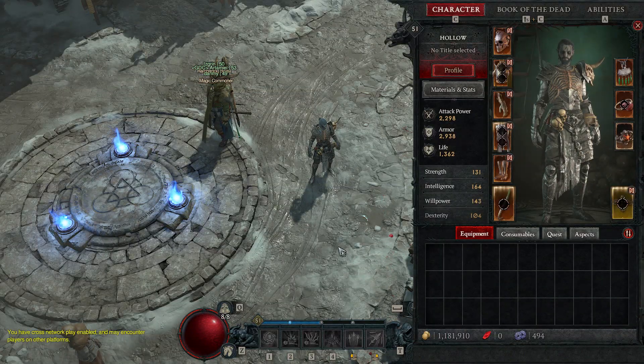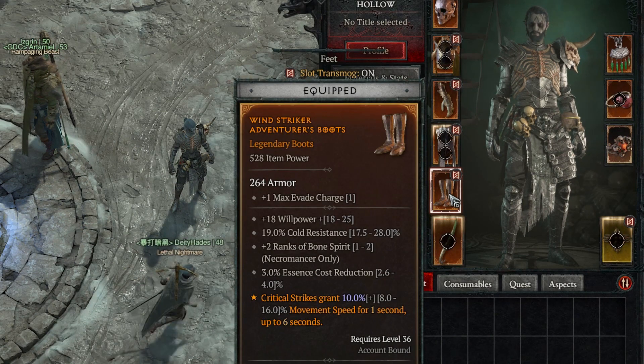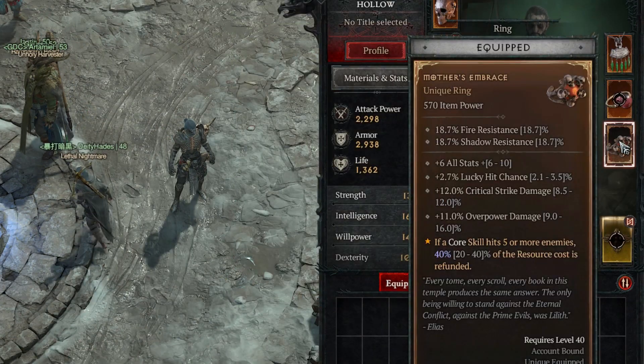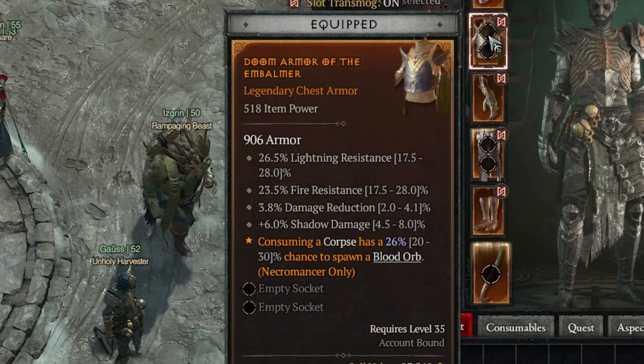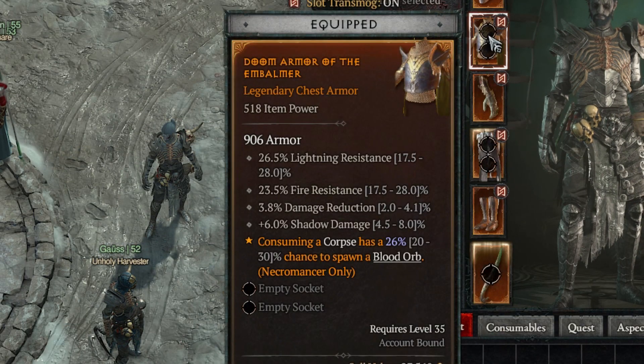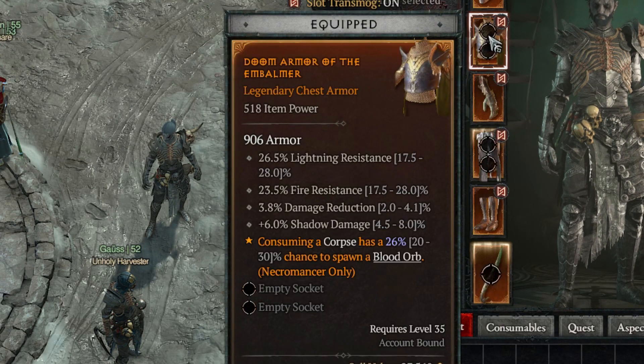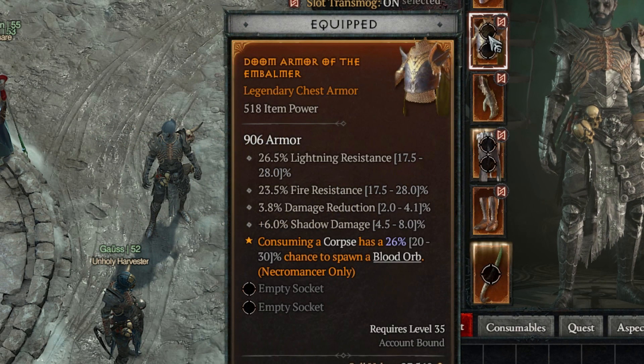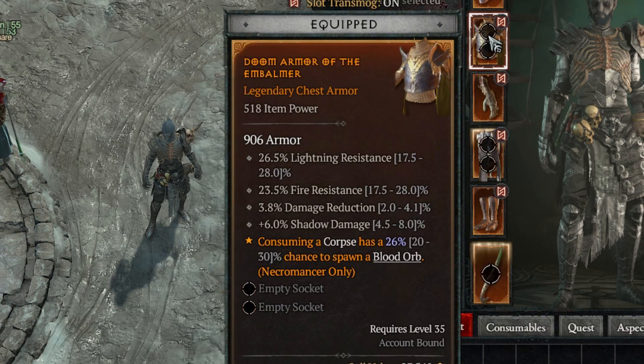Let's take a look at some legendaries I'm wearing now and work out if they're good or bad. For example, this item is a standard legendary, this one's a sacred legendary, and then we have a unique legendary — so there are different types. To know if one's good we need to see how it's rolled. As you can see with this legendary, consuming a corpse has a 26% chance to spawn a blood orb, but it shows the range was 20 to 30%. I rolled 26, but I could have rolled the minimum 20 or the optimal 30%. There's variance in the legendary effect.